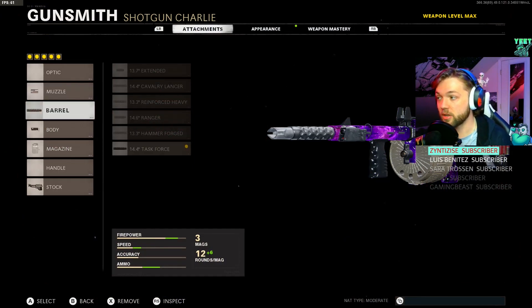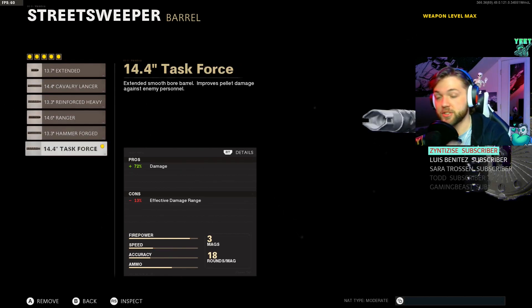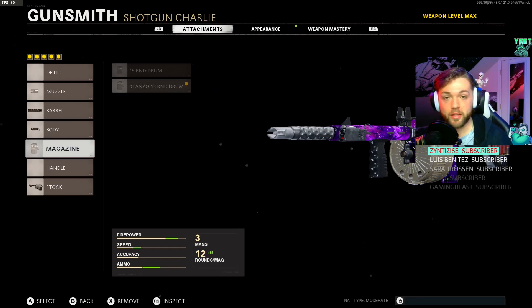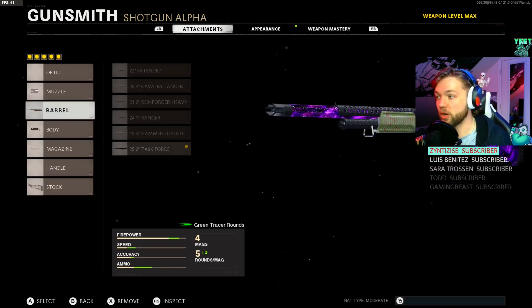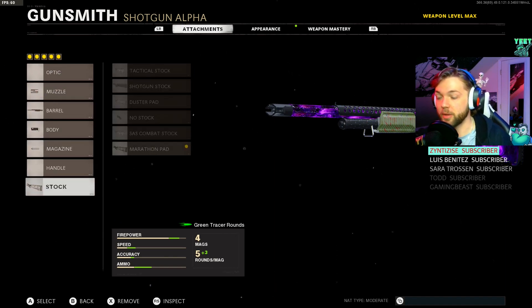I run the same attachments on both shotguns - that's going to be the duck bill choke, the damage barrel. We're not going to take the armor damage barrel, because the added damage buff we get as we increase in rounds and as it scales can be utilized better. Take the Task Force barrel, the Ember Sighting Point just because it's a hip-fire accuracy, a flashlight for extra salvage, the biggest magazine we can - 18 round drum - and the Marathon stock. Same on the Hauer: duck bill choke, Task Force barrel, Ember Sighting Point, the eight round tube, and the Marathon pad.